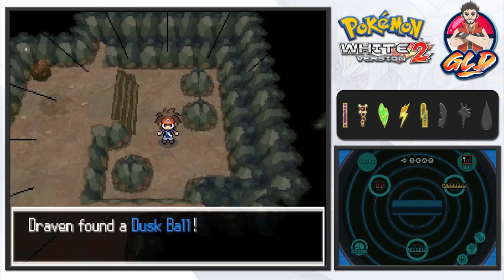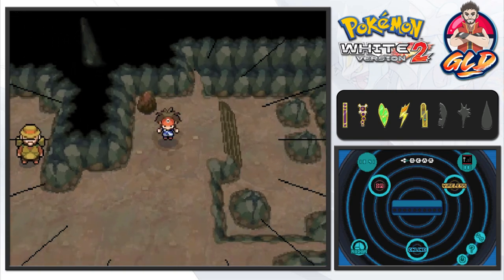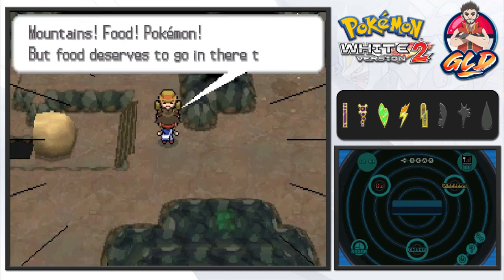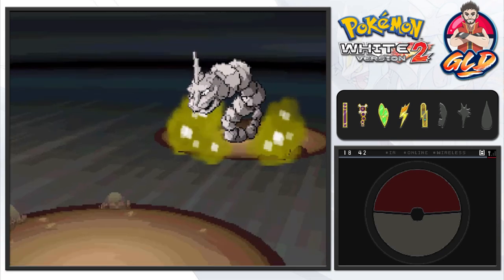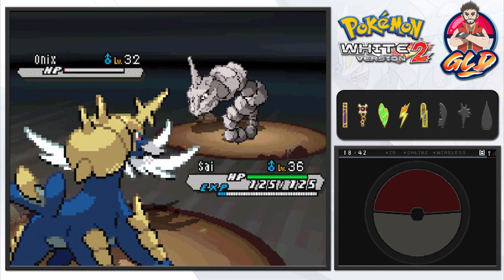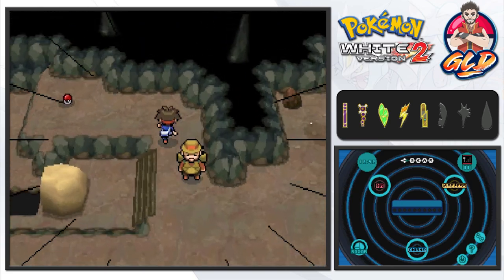You will be finding some cool items like a Dusk Ball right here. Keep an eye out for TM80, which is Rock Slide. Let's switch up our Pokemon - Bookie isn't really equipped for this one. Here we go battling Jebediah - pretty cool name, Jebediah Springfield. He comes out with an Onix, so let's go straight for a Surf attack. And bam - we have defeated Jebediah!